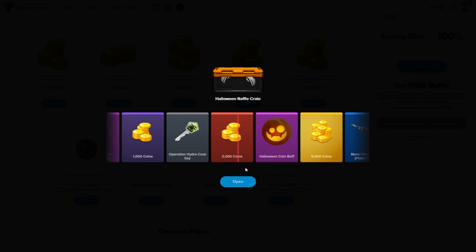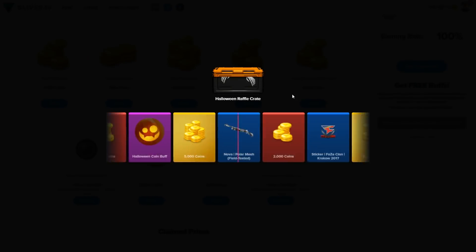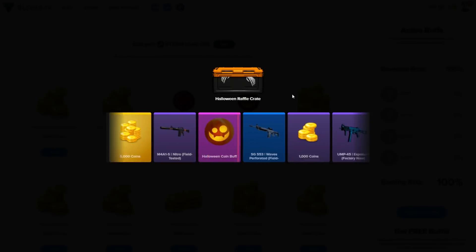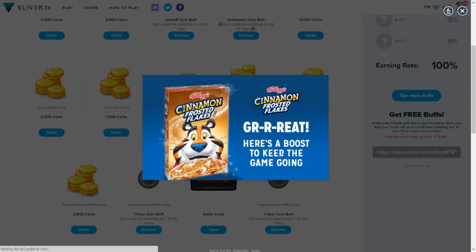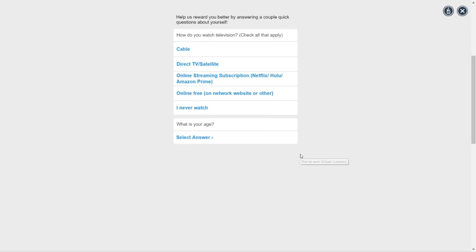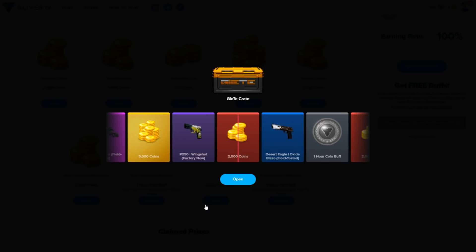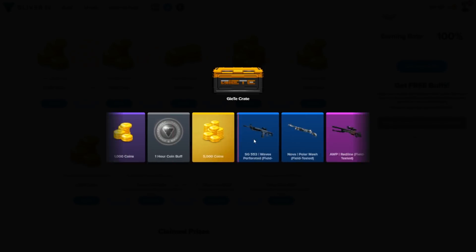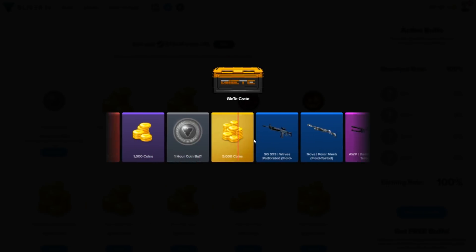I have gotten a skin from this before — it was just a cheap skin, I'll check down below to show you guys. We got 2000 coins. Now we have one more crate to open — the JT case — and we do have a good chance of getting a buff or coins, and we got a buff.